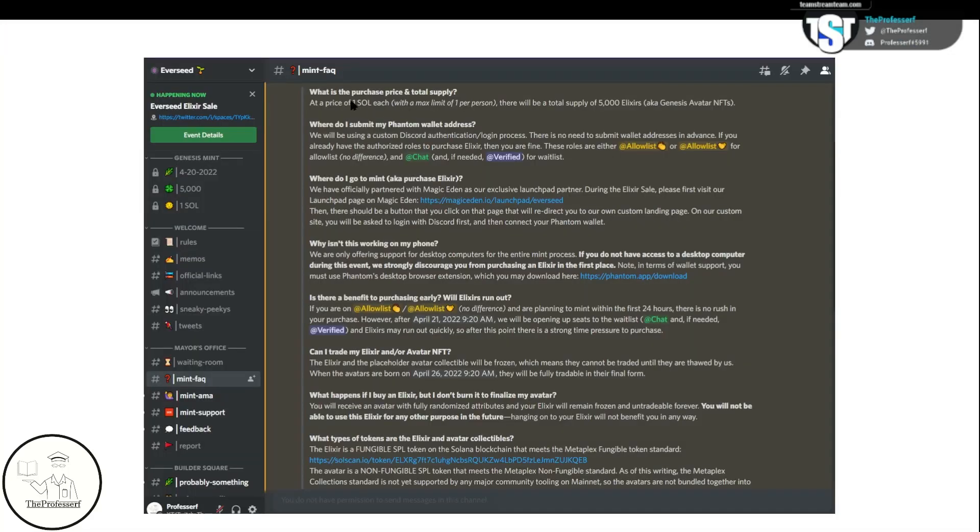Some details from the FAQ: the price of an elixir is one Solana, you get one per person, and there are only 5,000 elixirs available. The elixir will be needed to turn into the Genesis Avatar NFTs. You will need your Discord ID to authenticate and log in. Those in the community have been given either an allow list role, or chat and verified, which will be the waitlisted roles. To get started on your mint, you will go to the Magic Eden link. This does not work on your phone or mobile — it needs to be a desktop computer. You also need to download the Phantom desktop browser extension.